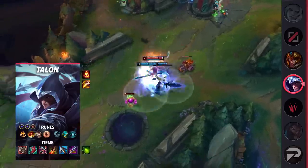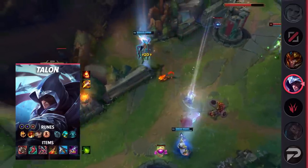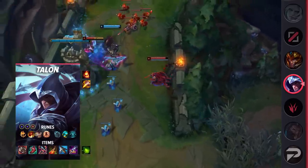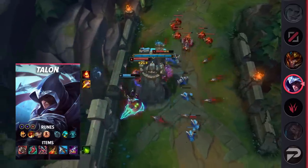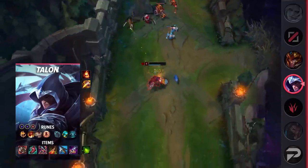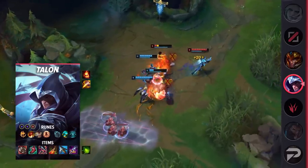For items, start with Mosstomper Seedling. From there, build Ravenous Hydra, Ionian Boots of Lucidity, Goredrinker, Death's Dance, Serylda's Grudge, and Maw of Malmortius. This provides plenty of sustain, durability, and damage. Talon's innate mobility is enough for him to dip in and out of fights and look for an opportunity to one-shot the enemy's backline.